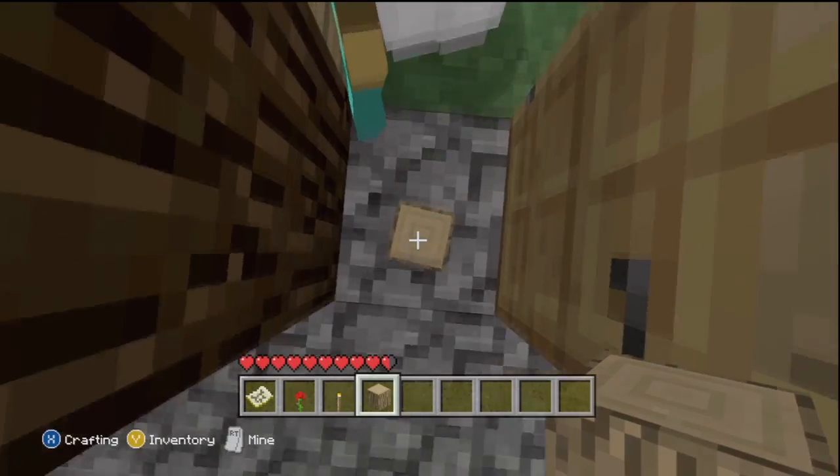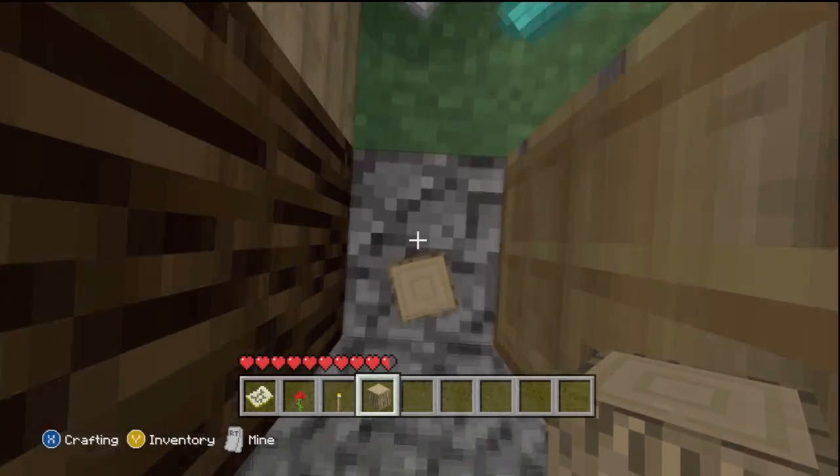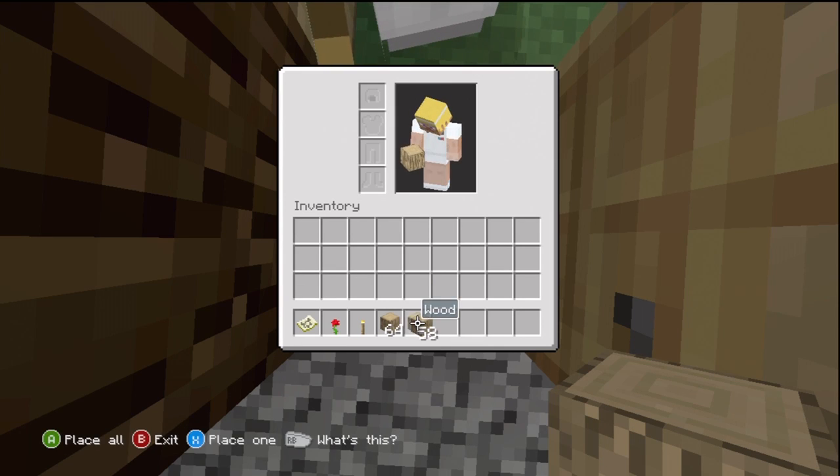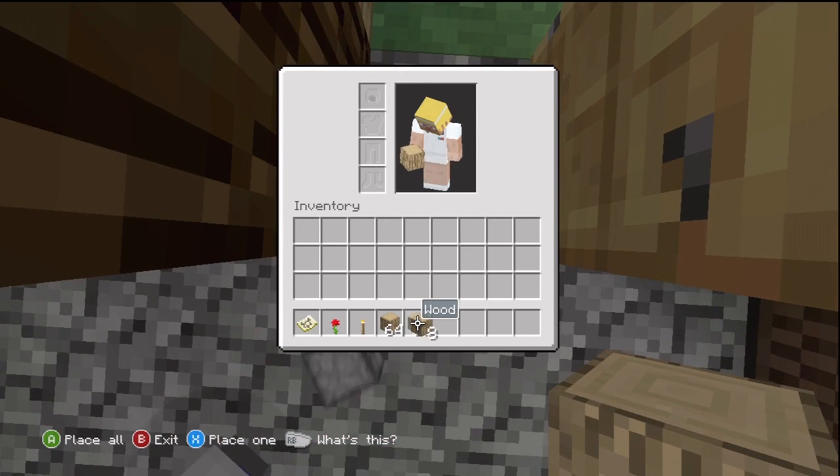So what you're going to want to do is hover over the item that is glitched on the floor that you can't pick up. Press the Y button to go to your inventory and stand over the glitched item, and you can see that you'll now have the 64 stack. And it works just like the other stack where you can hold X and place it.